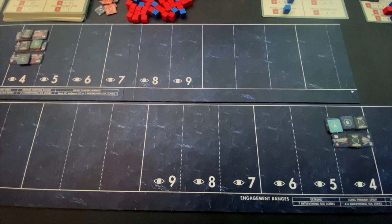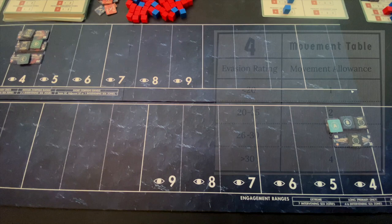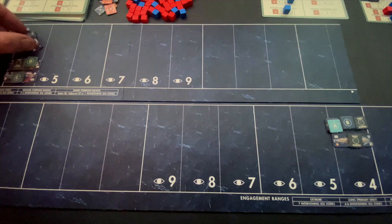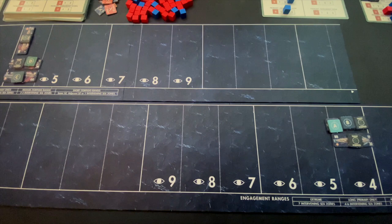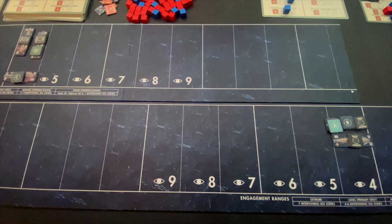The slowest ship on the mat right now is the Prince of Wales with an evasion of 27. Ships can turn and then move, but can't move and then turn, with speed determined by their evasion. With an evasion of 27, the Prince of Wales can move three. We're going to have it go into an opening position, which allows it to fire both its primary and stern armaments. Likewise, the next two slowest are the Bismarck — normally evasion 30 but hit down to 28 — and the Hood, also at 28. The Hood will do the same thing, shifting to opening position to bring all its guns to bear. The Bismarck will accept that invitation and turn to bring all its guns to bear as well.